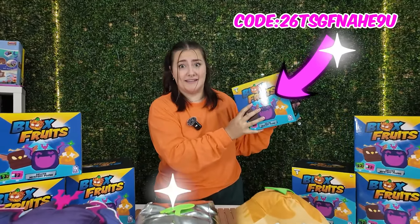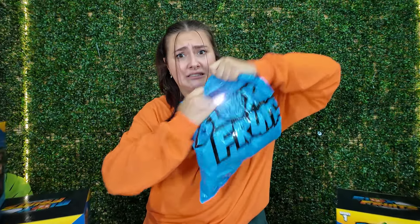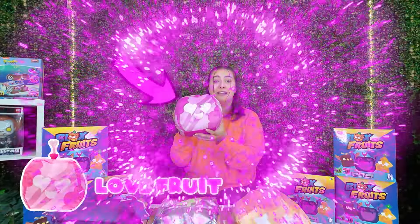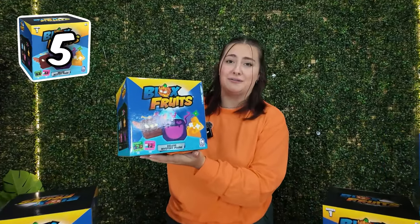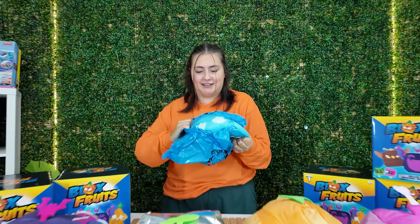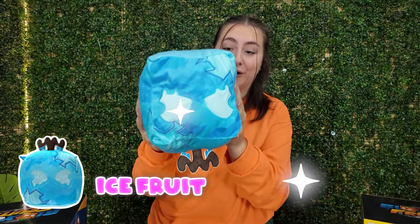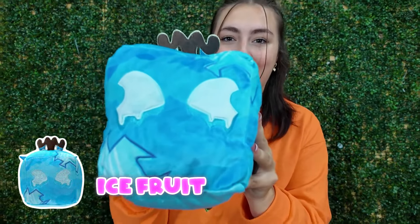Hopefully they will be in these boxes. We have found the love fruit — this one is so soft and squishy. Box number five — no way, we have found the ice fruit! It's upside down — we have found the ice fruit. I love this one. We're going to put it right next to the pink one, because blue and pink are my favourite colours.